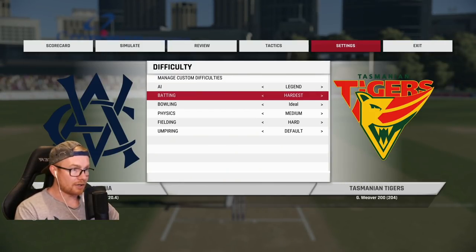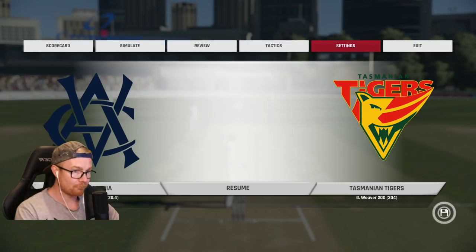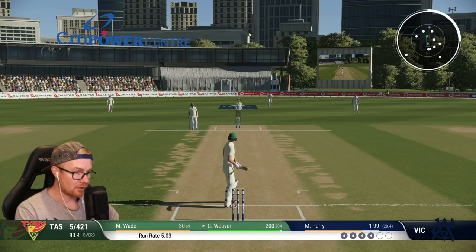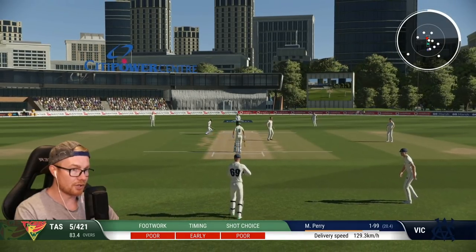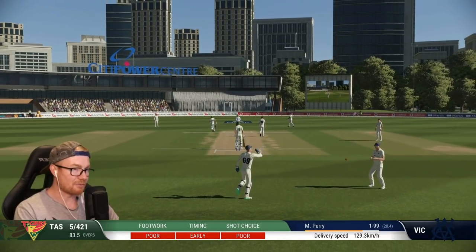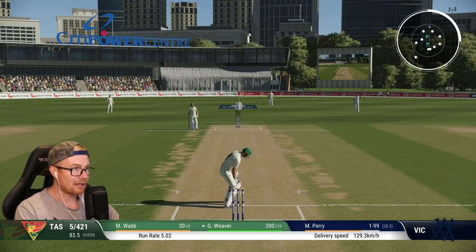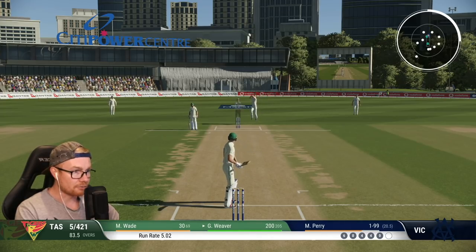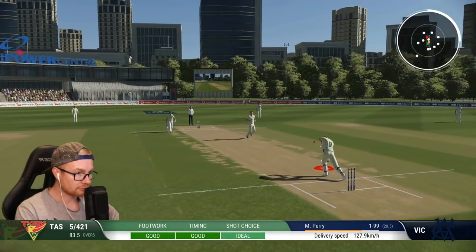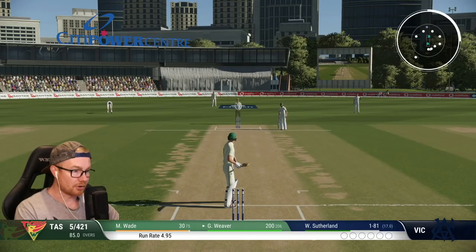I'm going to go hardest - we're going to give it a go. I'm not holding out any hope but we will try and see how we go. First ball on hardest - okay! The timing - it doesn't matter about the timing when the white circle comes up because it's usually a length indicator and we don't know the length anyway. Continue - no run, and there's a wagon wheel. Absolute joke. Looks pretty good though.